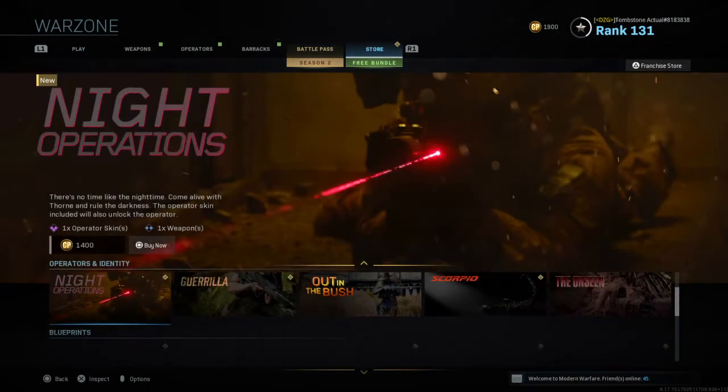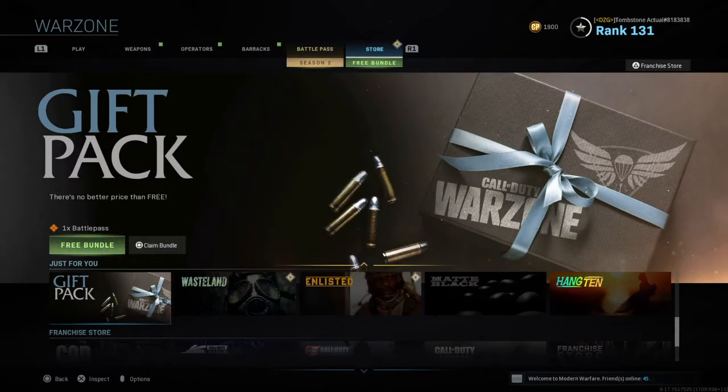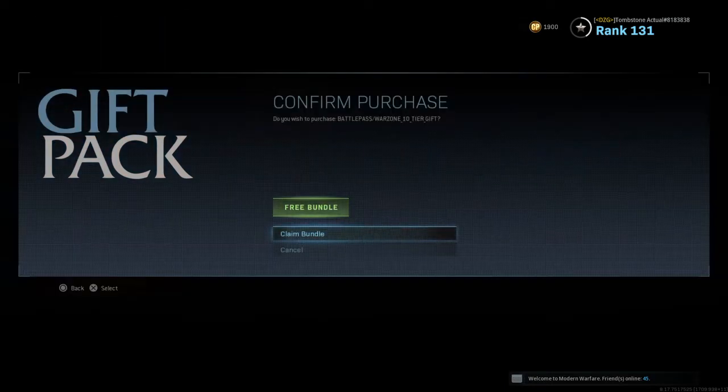You'll just go to the store if you own the pass, and you'll go down to where it says free bundle gift pack. And then you'll click it, and then you'll claim the bundle. It says 10 tier skips, and then it's free, so you just click claim.